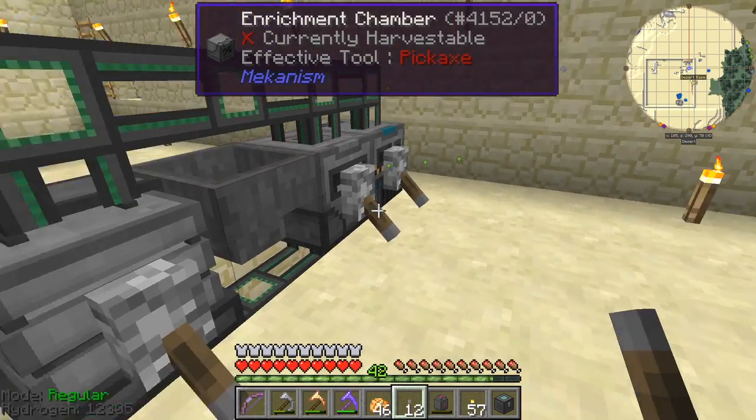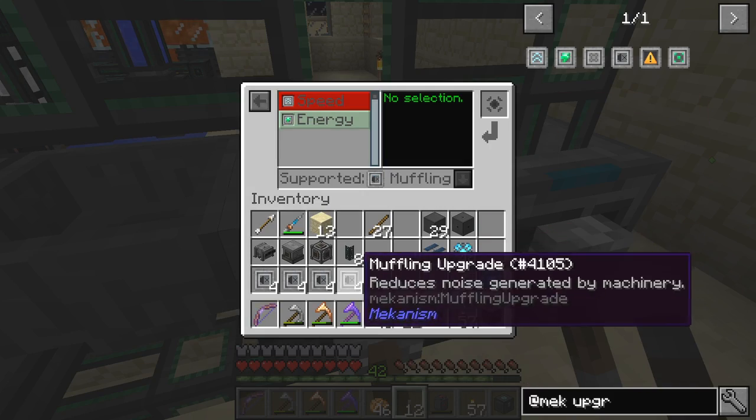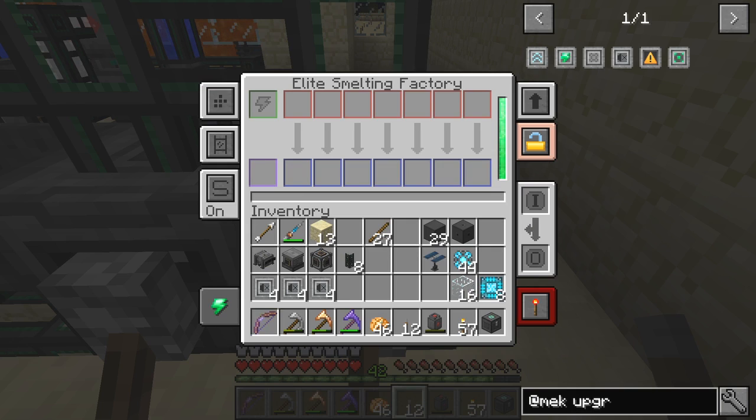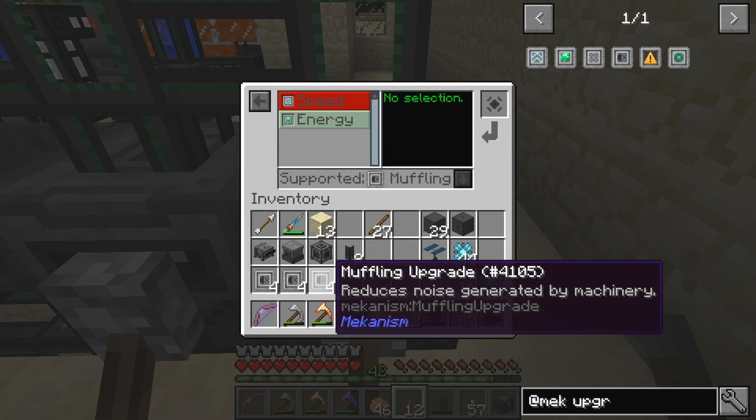Still a wee bit noisy. This one can take muffling so I'll go on to the next one. I know this one could take muffling as well — it's quite a noisy machine. The smelting factory can take energy, speed, and muffling as well.